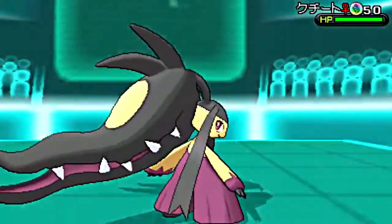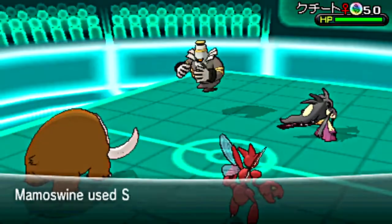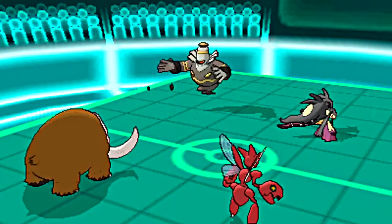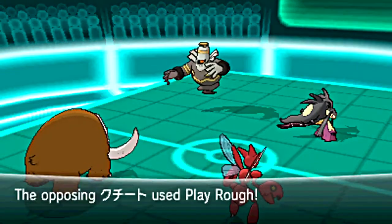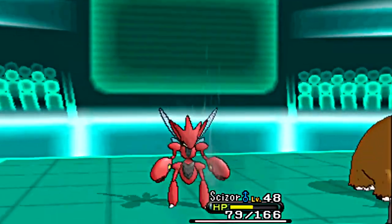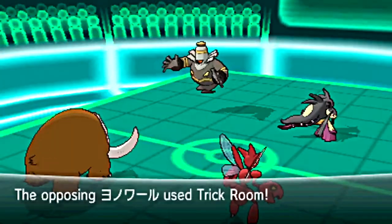This guy mega-evolves his Mawile — bane of my existence, I hate it. Mamoswine is now the fastest Pokémon on the field, so he uses Stealth Rock, which is awesome. Play Rough, obviously intended for Hydreigon, does about half damage to my Scizor.